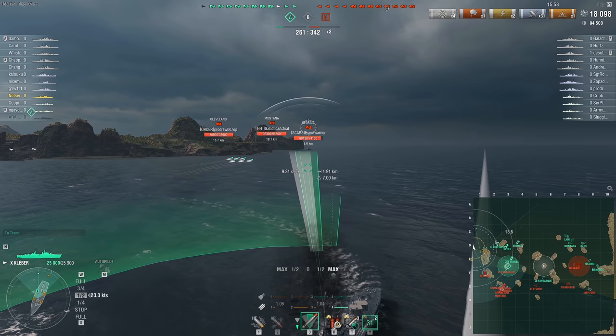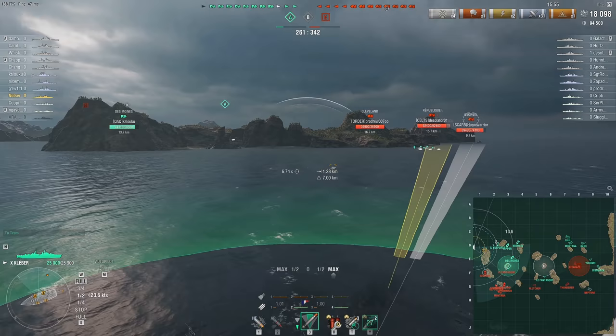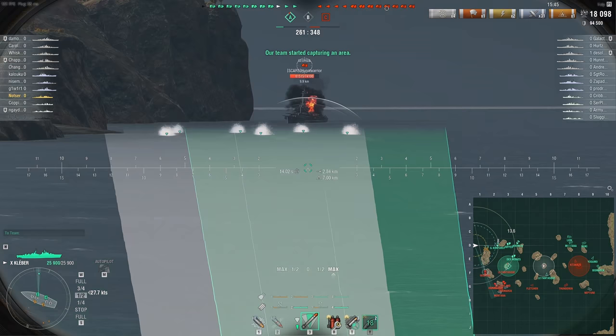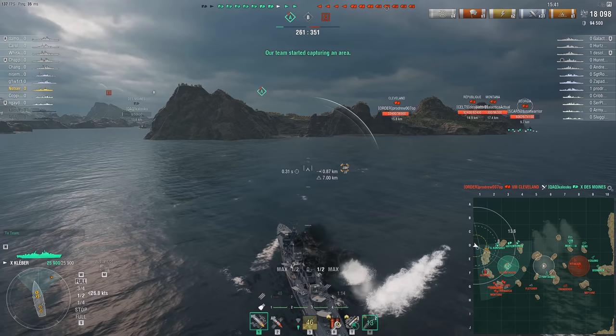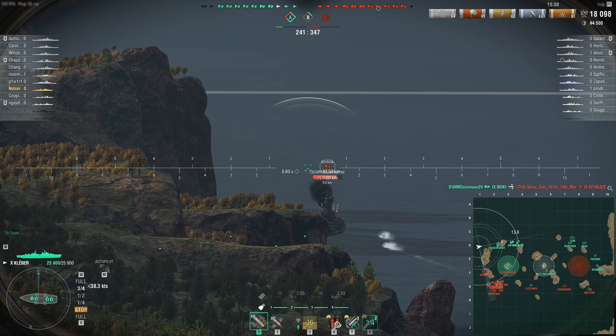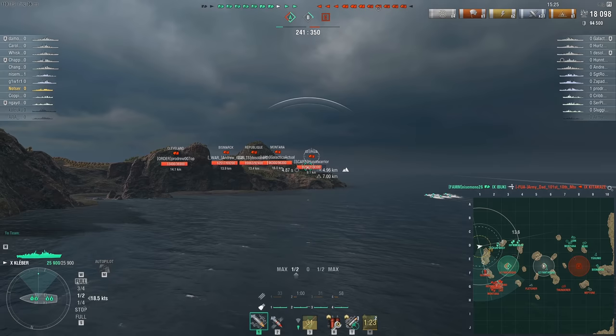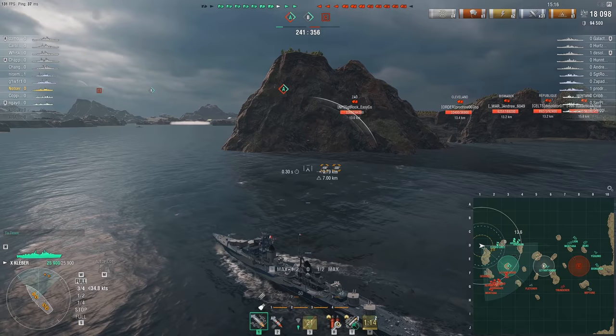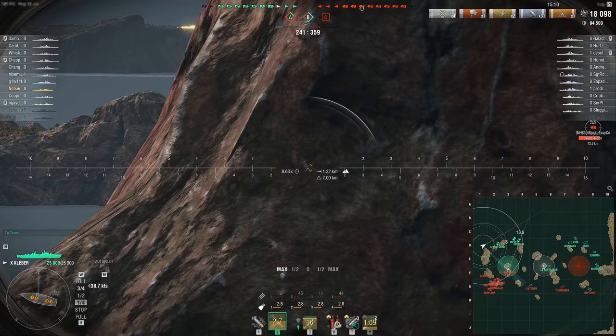I think he was really disappointed that he was spotted, because he just barely missed out on getting into that position where he probably intended to punish that Des Moines — because the Des Moines did make a misplay. You can't move forward into the primary flank of the enemy and expect to survive. I don't think these torps are going to get there, but at least they screened the enemy and slowed down his progress. It's not worth throwing our life away to compensate for someone's poor choice. If a teammate has chosen a very poor place to go, don't lose your life over it.